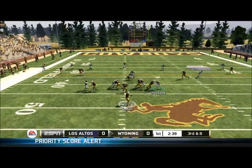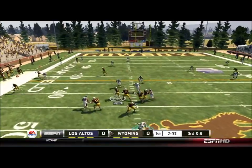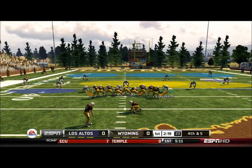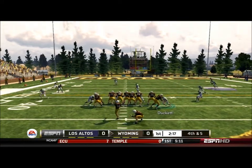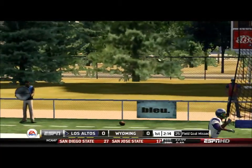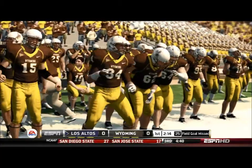Wyoming has the ball. It's 3rd and 8 — their quarterback scrambles and he slides short of the first down. We are able to stop them there on 3rd down and it forces a field goal attempt, but the field goal is way off. No damage done and we get the ball right back.